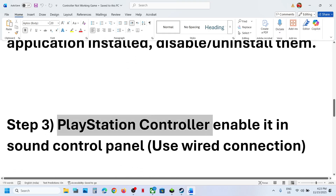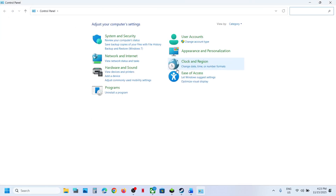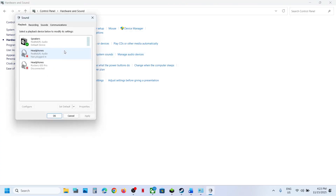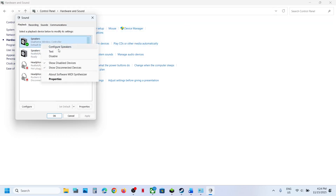The next step is for PlayStation controller users — enable it in the Sound Control Panel. Type Control Panel in the Windows search box, go to Control Panel, then Hardware and Sound, and click on Sound. You need to use a wired connection, so connect your controller with a wire. Once connected, you will see your DualSense Wireless Controller — make a right click and if it is disabled, enable it.